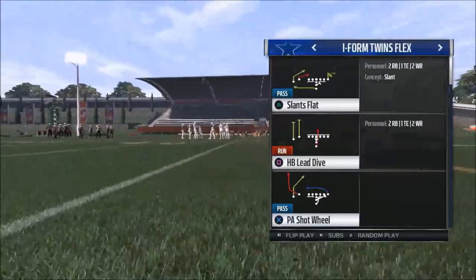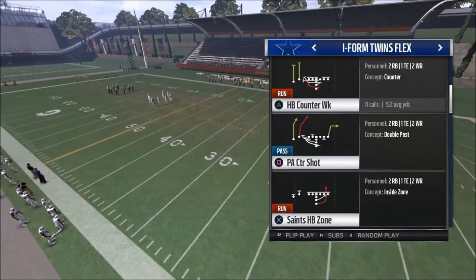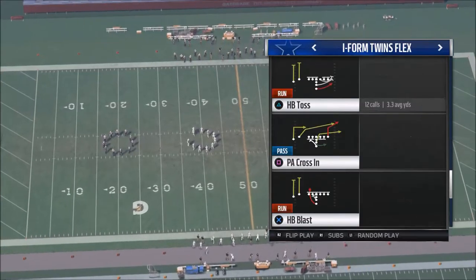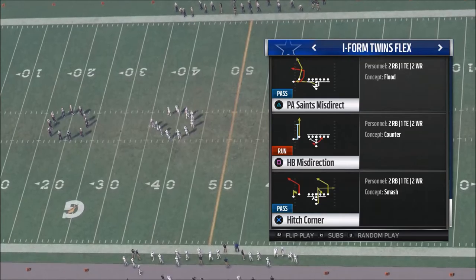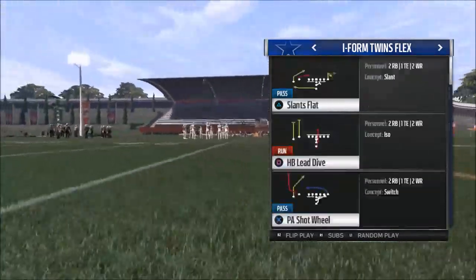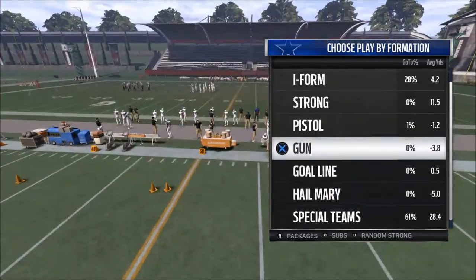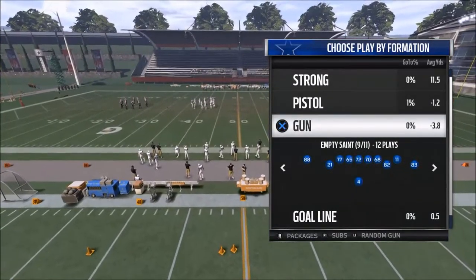The I-Form Twins Flex offers a halfback power O, halfback counter - really good runs this season - plus the fullback fake halfback flip, which I think is one of the most underrated plays in the red zone. It also offers hitch corner, one of the better plays I think. I'll play a game with this playbook and show you what you can do in Ultimate Team or live gameplay.